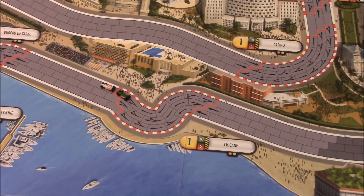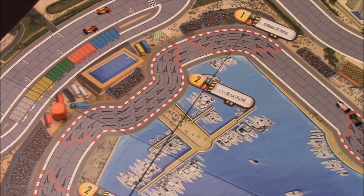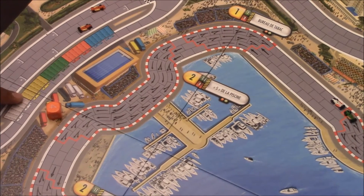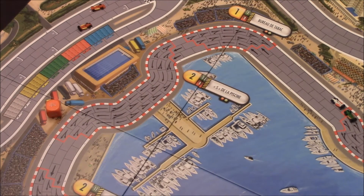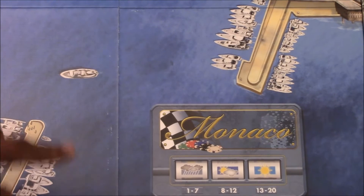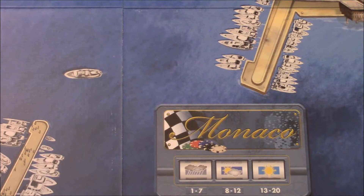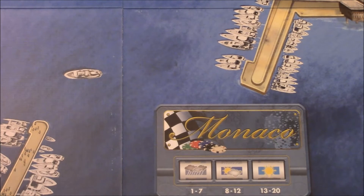Before you start, you determine how many laps you will play. A one-lap game is fairly short. For a second lap you'll use the pit stop. If you elect to do a three-lap race, you'll then incorporate weather effects. I have to admit that as many times as I've played this game, I've never done a three-lap race because it just takes too long — so I've never experienced the changing weather or the choice between dry and wet tires.